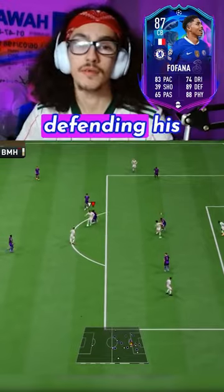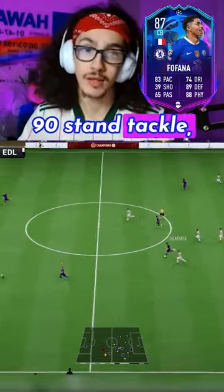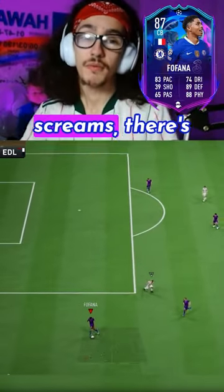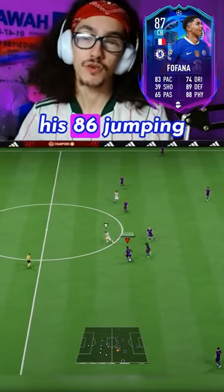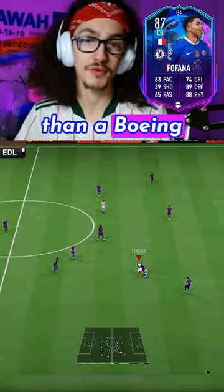He's got better defending stats than a dog defending his bowl, with 92 interceptions, 90 defensive awareness, and 90 standing tackle, and he loves a good 50-50 with his 88 aggression and 88 slide tackle. He's got better jumping with his 86 jumping, and being 6'3" he'll be a bigger aerial threat than a Boeing 747.